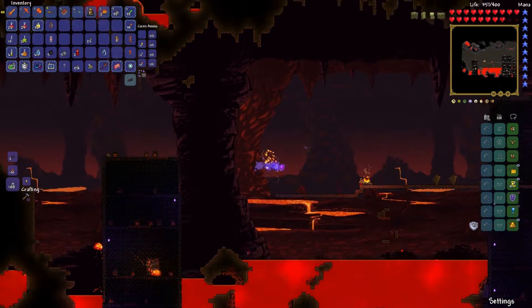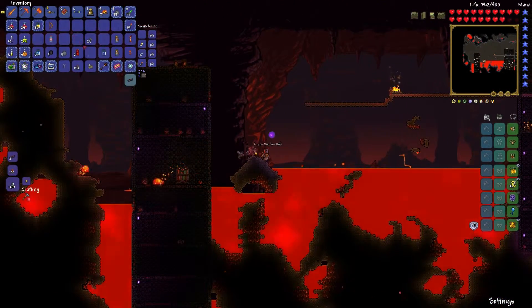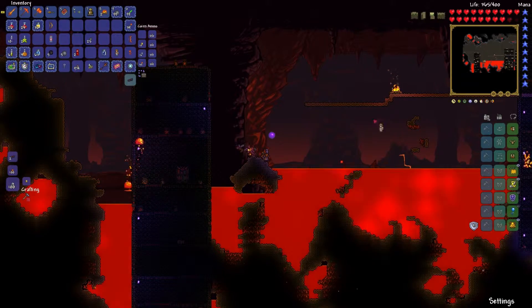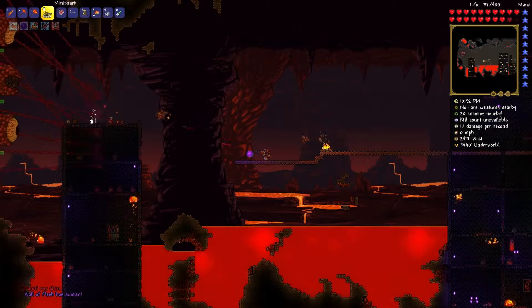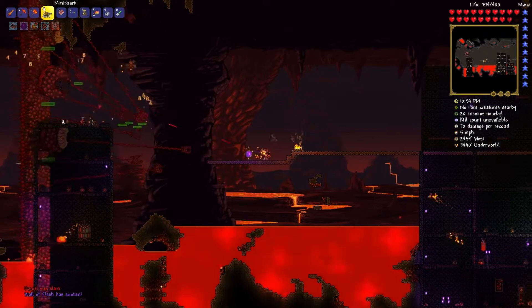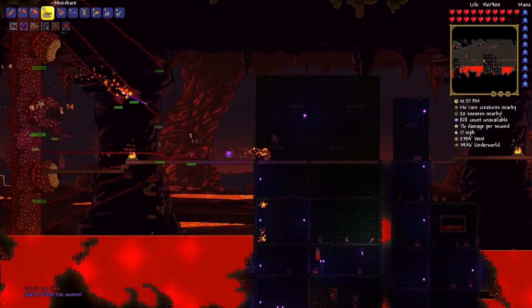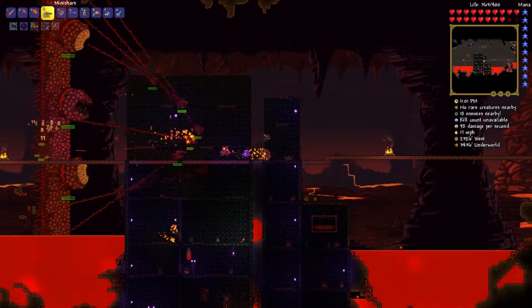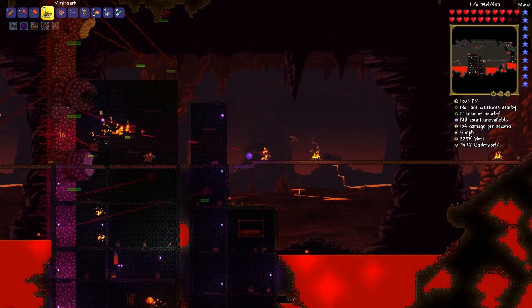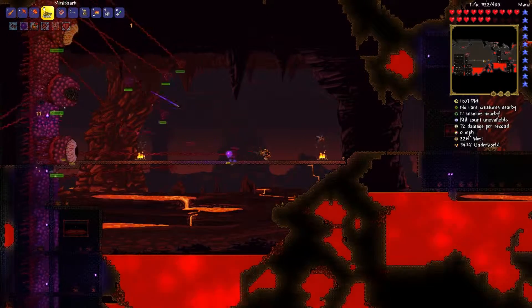Drop it right here. There we go. With the mini shark this is going to be a lot easier because no matter what, it's just going to hit something. This thing has so much health. I forgot the buff - let me buff up. There we go.